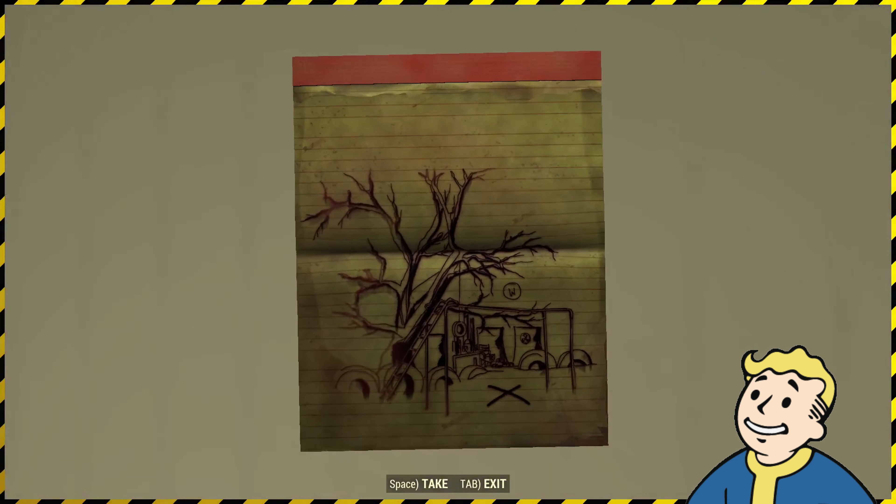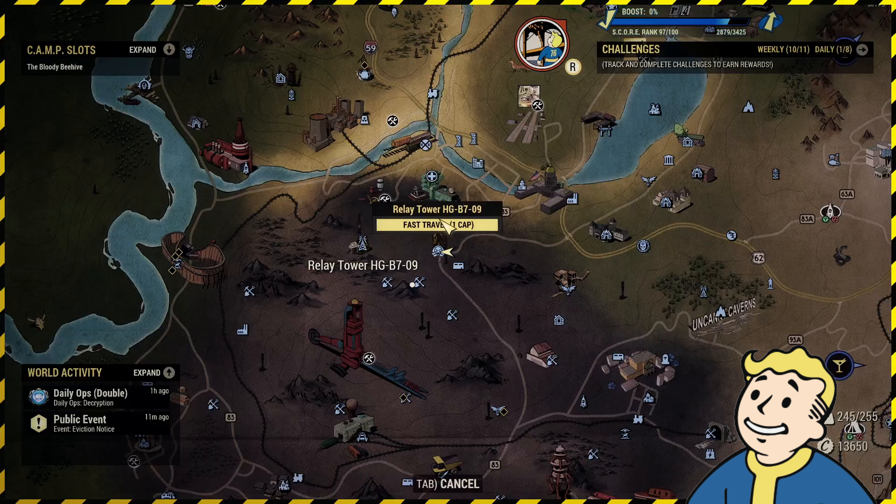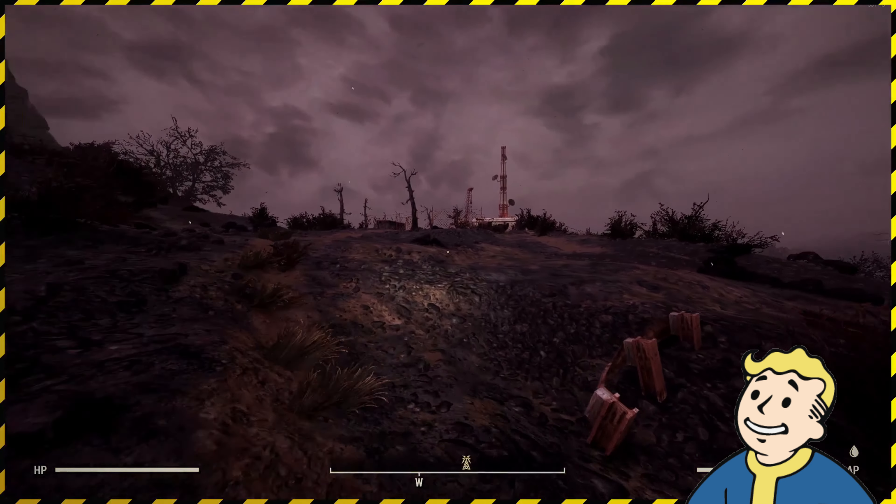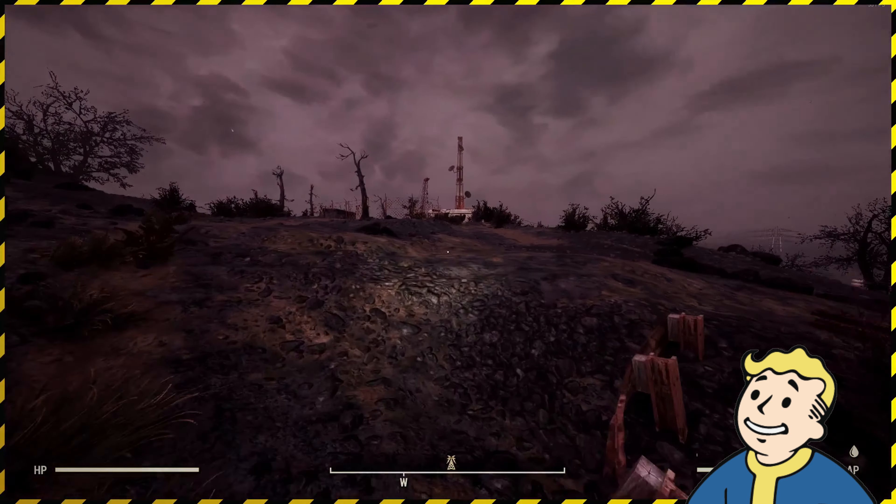Here is the location for the forest treasure map number three. You'll need to head to Relay Tower HG-B709 and from here you'll want to head northwest. Be careful traversing down the mountainside. The dig site is located on a children's playground.